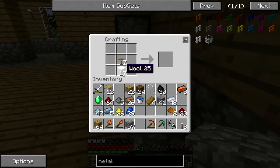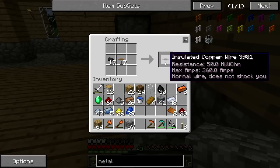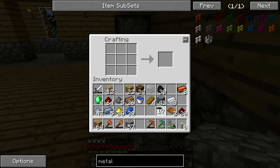I keep thinking I have to use wool but you have to craft it like that. Bronze plates, copper wires, and redstone — perfect. Let's make these.